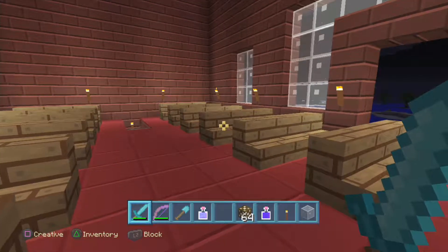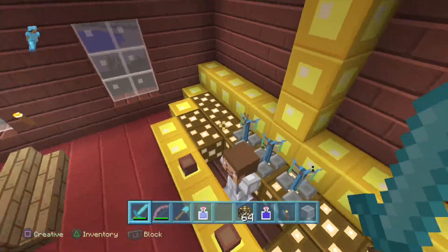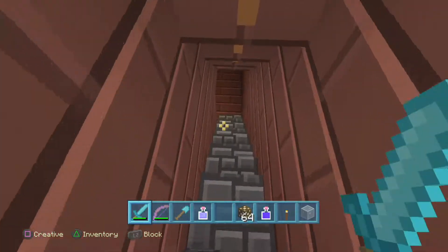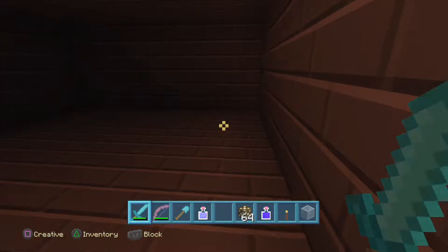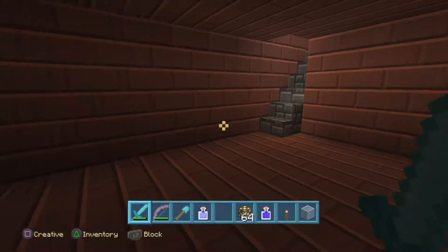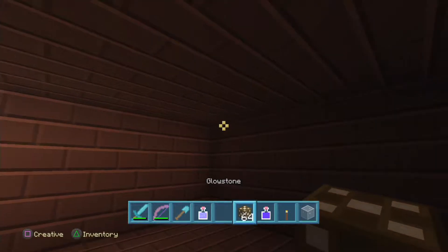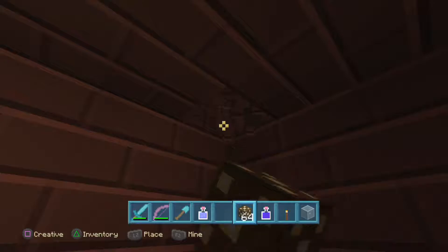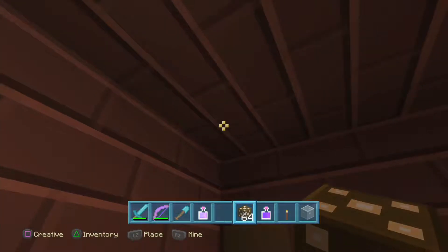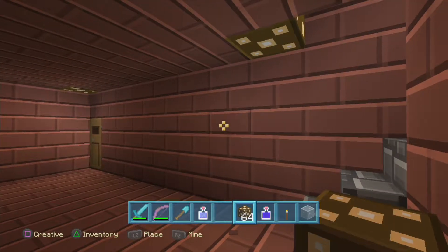Captain Bignob still needs to do the doors, and we built a downstairs area too. Let's go and show them. This is our downstairs area — as you can see there's no light, but we're going to put light in right now. Watch Captain Bignob do the lighting with glowstone. See how it's better? Glowstone is a block that glows, so it's great to use in these areas.